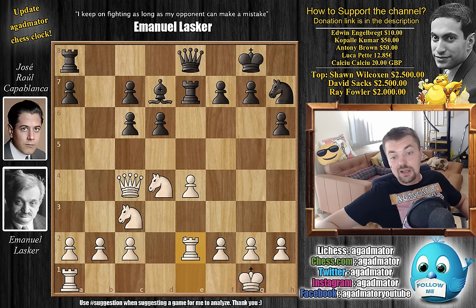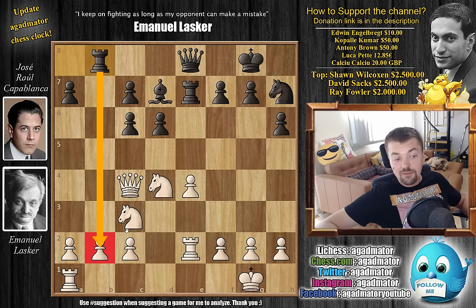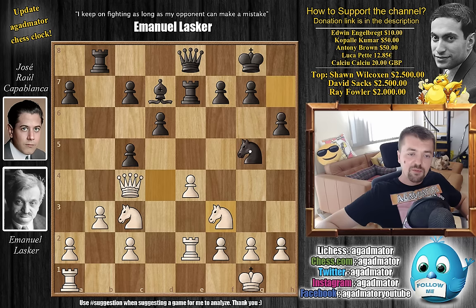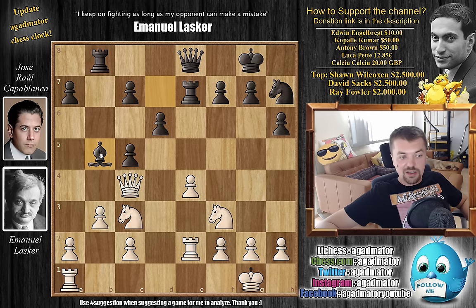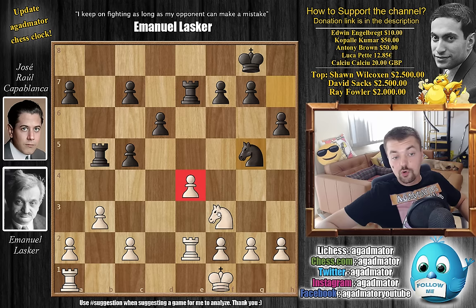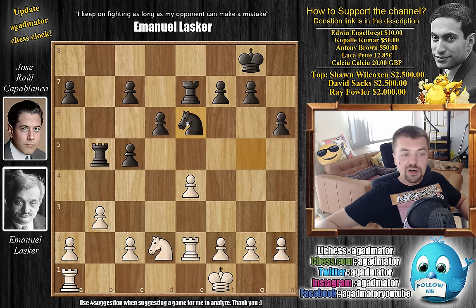We have rook to e2, and now rook to b8 by Capablanca - a nice developing rook with a threat. Lasker defends with b3, and now c5: Capablanca kicks the knight back, and perhaps makes some room for the bishop. We have knight back to f3, and now Capablanca says that knight to g5 would probably have been better, but here he played bishop to b5. Knight captures, queen captures on b5, queen captures, rook captures, and now Lasker starts bringing the king into the game. King f1, with knight to g5 finally, and Lasker avoids the trade and defends his e4 pawn. Knight to d2, and now knight to e6.